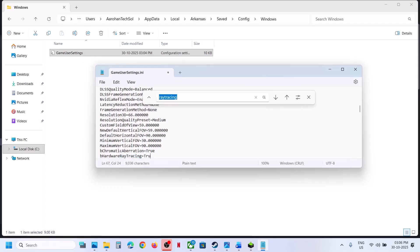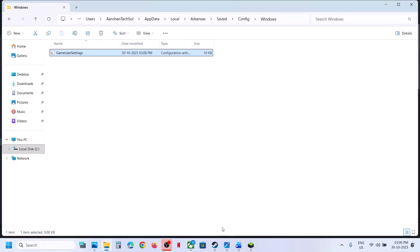If ray tracing is set to True, type in False and then save the file. Launch the game and check. If it is already set to False, you can type in True, save it, relaunch the game, and then check.